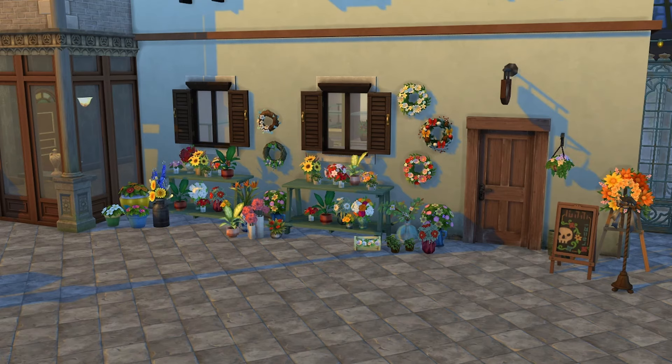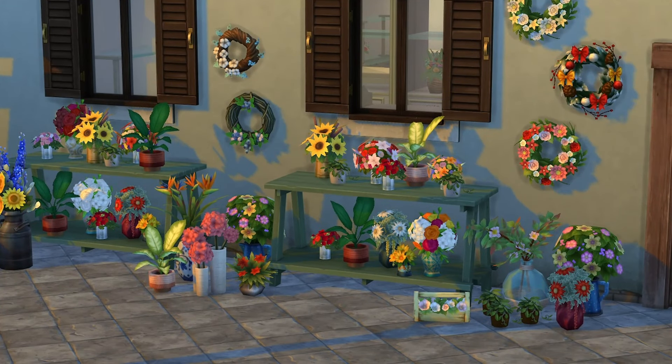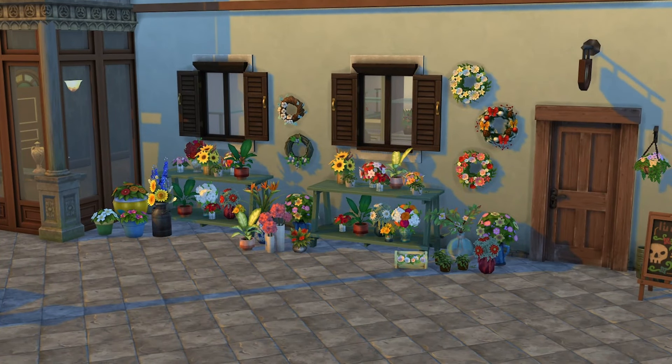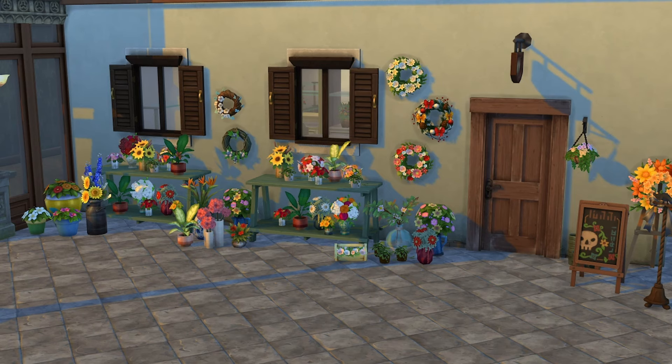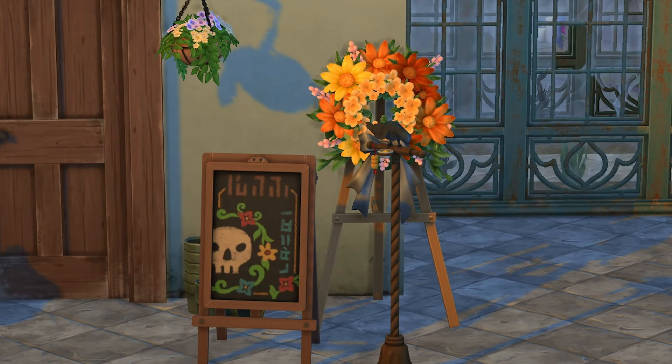These stacked flowers — I wanted to give it that look of all the different options you see when you walk past flower shops in real life. You can set these for sale if you want to, but be warned that I did use move objects on, so it's more for the visual of the frontage of the shop. What I'm really interested in is what's going on inside, but before we step in there's also a little crow you might want to speak to out here.